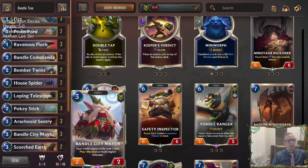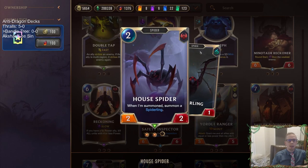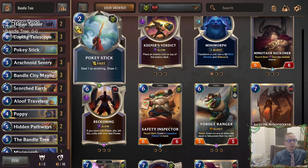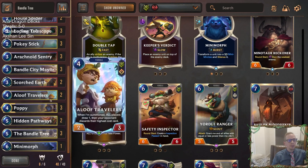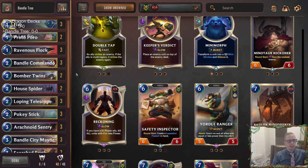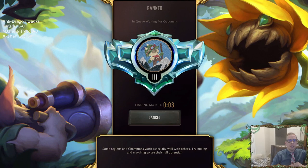All we're going to be trying to do is summon units from 10 regions, try to block, stay alive, and have the Bandle Tree win the game. We have all 10 regions represented in here with different cards — like how House Spider puts in a Shadow Isles unit along with a Noxus unit, and so on. Plus we'll have the Bandle City Mayor and Loping Telescope to help us find whatever regions we're missing, and obviously the Bandle Tree will also create region followers from regions we're missing. With all that together, we'll be able to get the 10 regions really quickly. Let's play five ranked games and see if this is a good strategy against dragons.